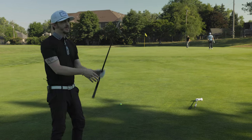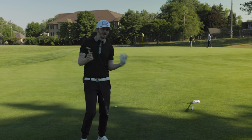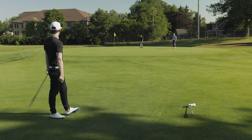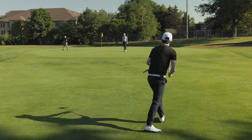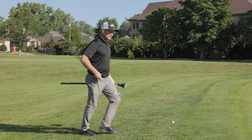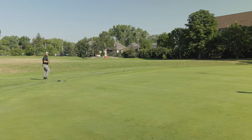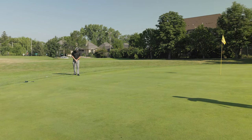Danny's back with the trusty 56 degree, looking for some redemption after short-siding himself for a double on the last hole. He's considering putting from the rough since he only has a couple of choices. The discussion comes up about how a bad putt is usually better than an average chip when you're just off the fringe — though Danny's the bump-and-run king and Drew's been calling him out for it. Danny concedes it doesn't quite fit his formula here.